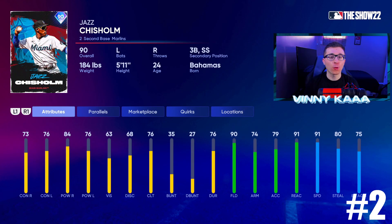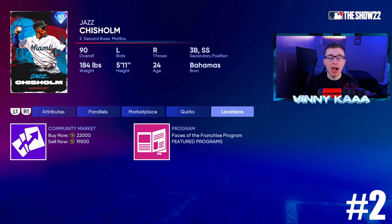At number 2, we have the 90 overall Jazz Chisholm. Everybody loves Jazz — we love the energy he brings, he loves MLB The Show, and he's going to be euro-stepping home runs for you all year. This Jazz has a great swing, he's a lefty bat, completely well-rounded — very good second baseman card. He can hit for power and contact and makes great plays at second. 73 contact against righties, 76 against lefties, 84 power against righties, 76 against lefties. He has 90 fielding and 91 reaction time — the two most important fielding stats for a second baseman. 74 arm, 79 accuracy, 91 speed, 80 steal, 75 base running aggression. He's about 20k on the market.